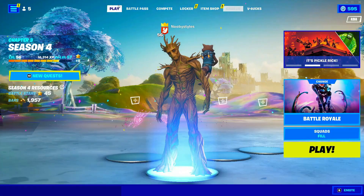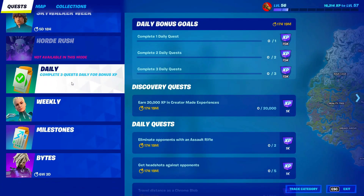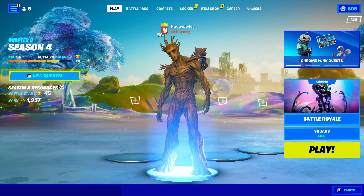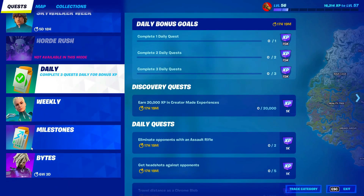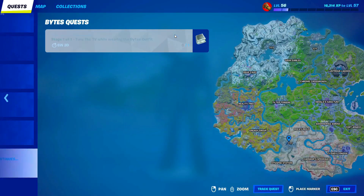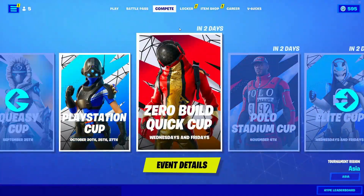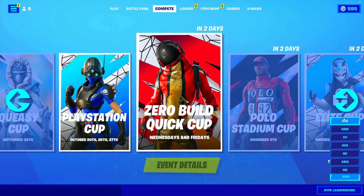Now back up from there, go into Play, and go into New Quest. Scroll down until you see the Brutus quest or the Bites quest. If you guys don't have this you don't gotta do this; if you guys have this, you have to do this. Click on it, then back out.